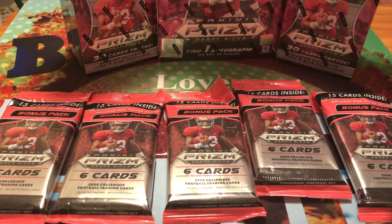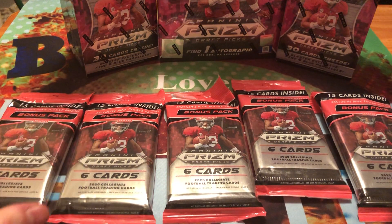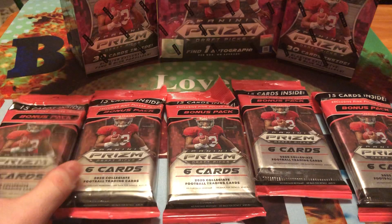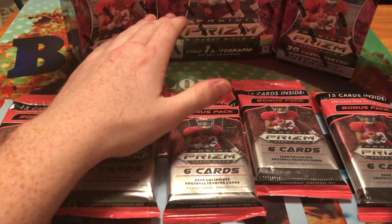Hey guys, Love the Game, Love the Rip here, and today I'm going to be opening some of the brand new 2020 Prism Draft Retail. I have with me today five cellophane packs, five Blaster Boxes, and one Mega Box.